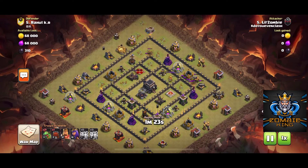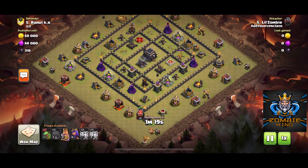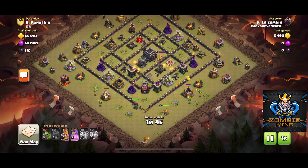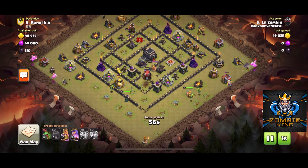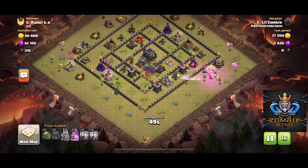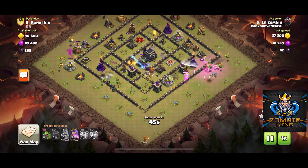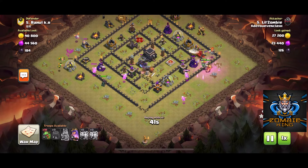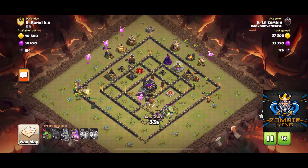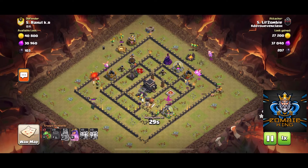Now we go down to the bottom and deploy our siege machine — we're using a wall wrecker since I didn't have a log launcher — and then we start dropping baby dragons all around the base. The goal is by using so many baby dragons we're going to overpower the air defenses that are left. Right now all that's left is two archer towers, three wizard towers, and the x-bows, but they're getting tanked by the clan castle troops. Those defenses are going down very quick and they'll just tear up the rest of the base.